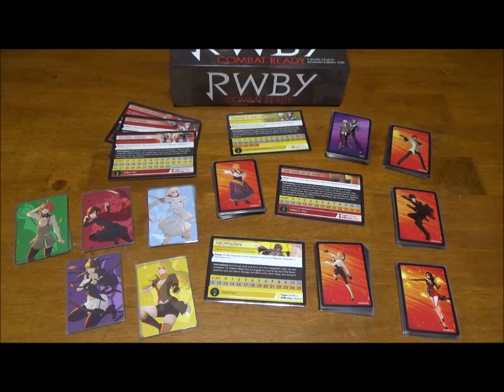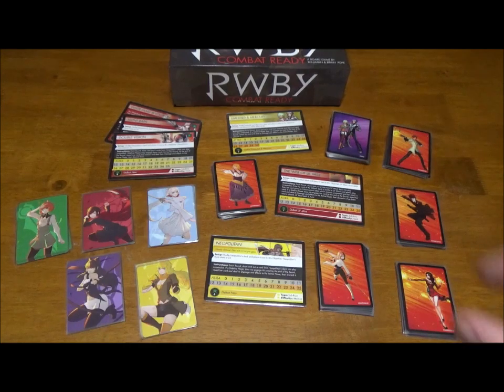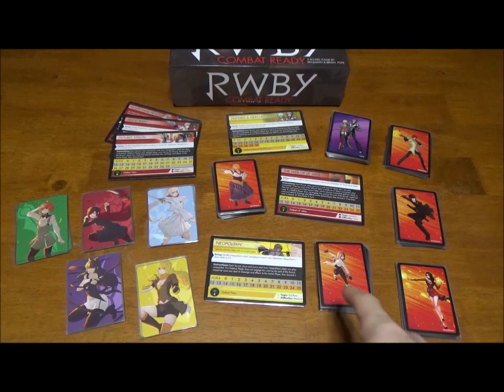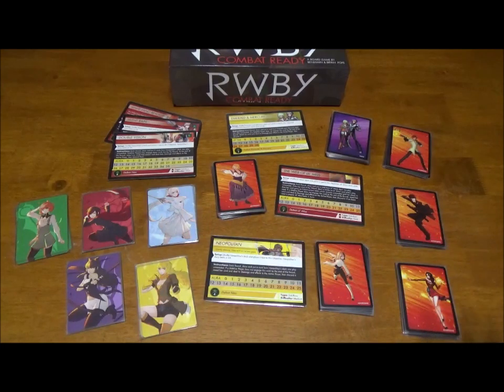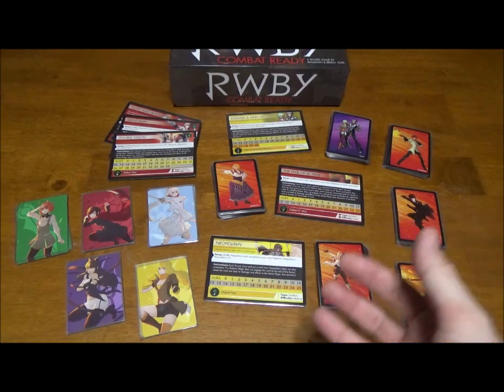They also have miniatures for the villains, but unfortunately with all the cool sub-boss villains it only comes with Cinder, Adam, and Roman, and it's a little steep on price so I didn't pick one up — I'm waiting to see if they go on sale. Another option somebody mentioned: they sell little Ruby figures in blind boxes, and if you can find them on eBay you can get the actual hero characters pre-painted as miniatures. I'm not sure how they compare in size to the miniatures in the game, but all the villain characters are available that way. Hopefully they keep expanding the game — would love to see new villains added, and the sub-bosses are a cool thing. Even some of the larger Grimm could work as sub-bosses.